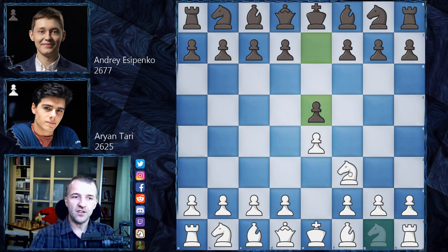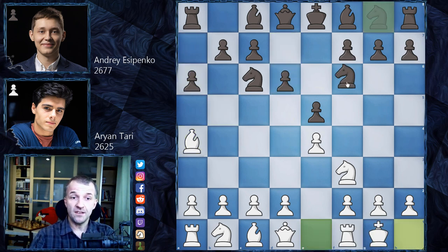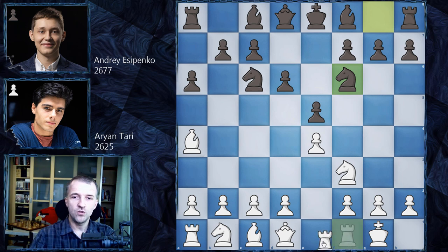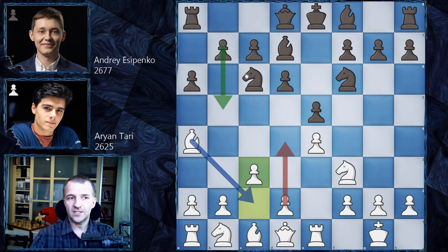We have e5, Nf3, Nc6, Bg5 — so Ruy Lopez on the board — a6, Morphy defense, Ba4 and now d6. We have castles, Nf6 attacking the central pawn, Rook e1 defending, and now Bd7. C3, a pretty standard move, preparing d4 and making space for the bishop. Once black can of course strike with b5, which is a pretty common idea in the Ruy Lopez.